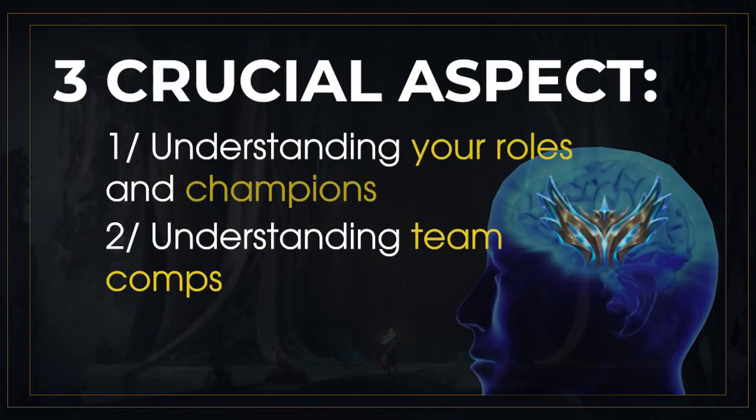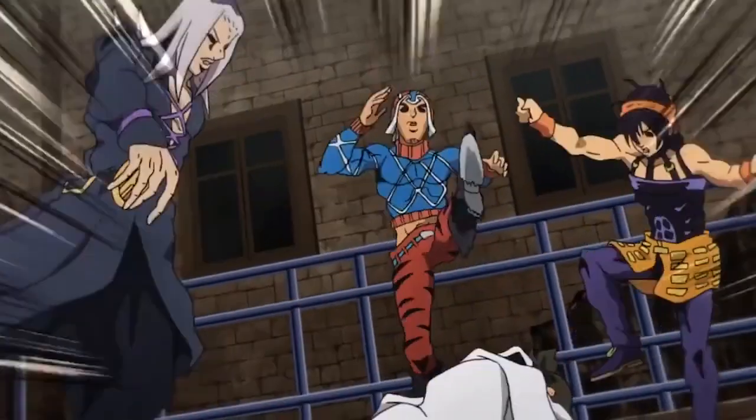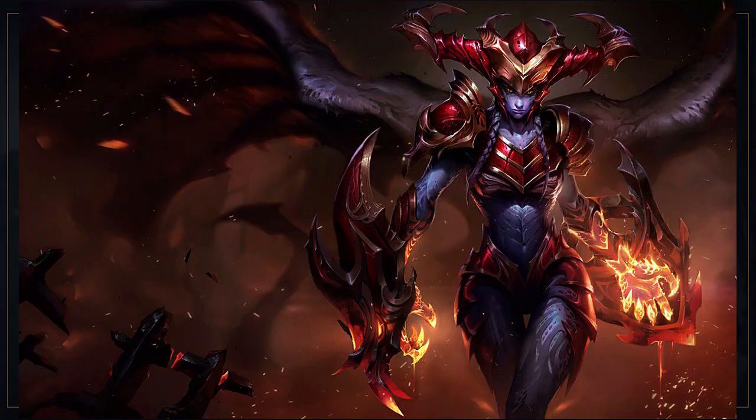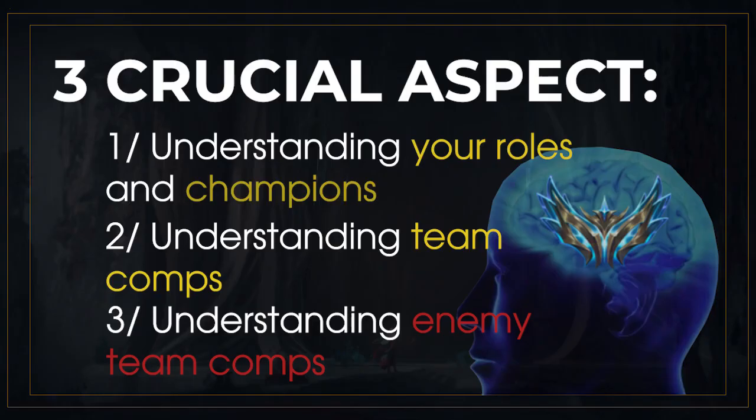The third thing is that challenger players understand the enemy team composition very well. Not only do they know what their champion and allied composition is designed to do, but they also understand what the enemy team composition is designed to do. Maybe your team wants to poke, but their team composition is to all-in with Alistar, Wukong, Shyvana, Fizz mid, and Jungle Kha'Zix. You need to understand the enemy's win condition to play around it and win.